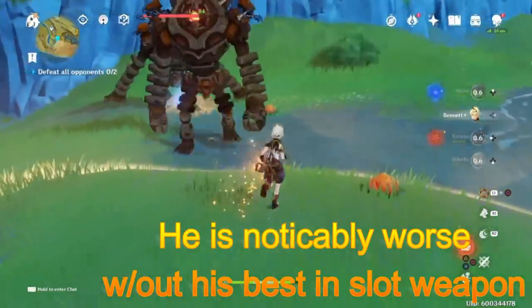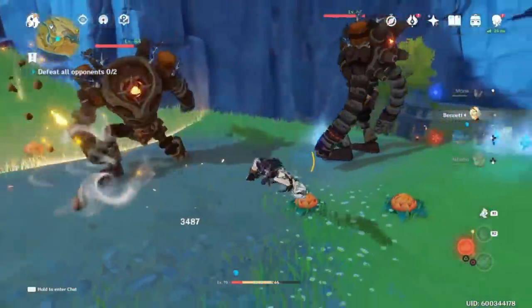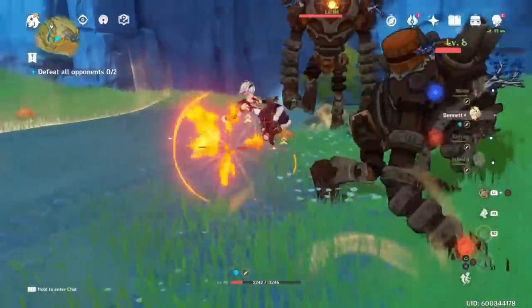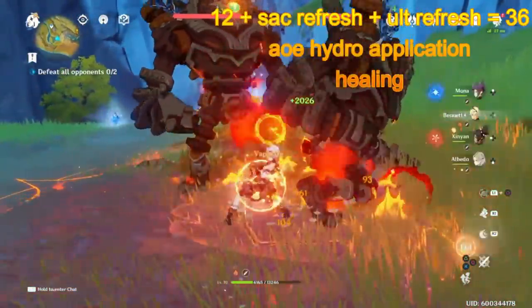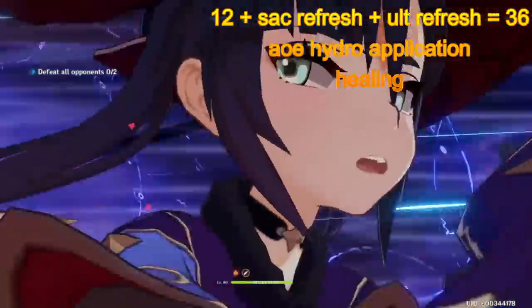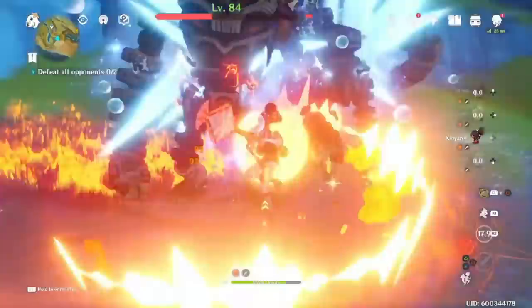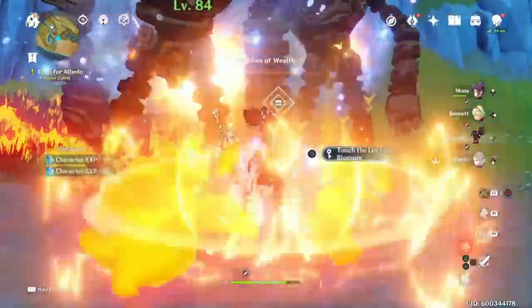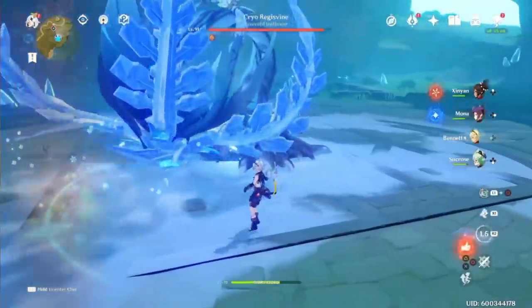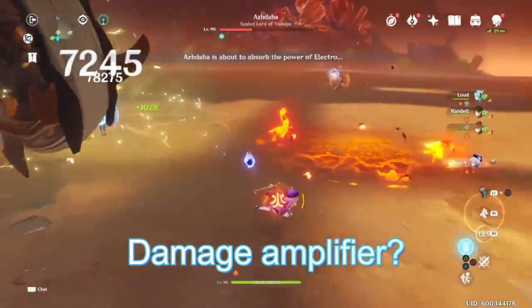Kokomi can be an off-field hydro applicator as well. By giving her Sacrificial Fragments, she provides up to 36 seconds of AoE hydro application as well as healing. She certainly provides less damage than Xingqiu, but if you run a pyro main carry, vaporize will get the job done.